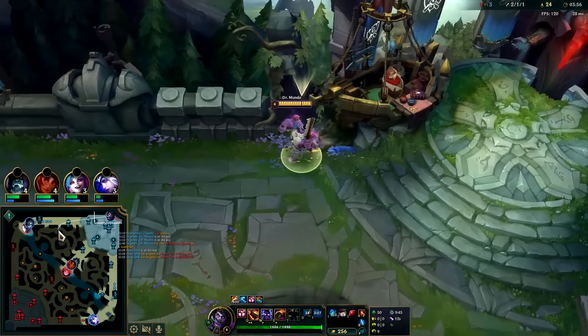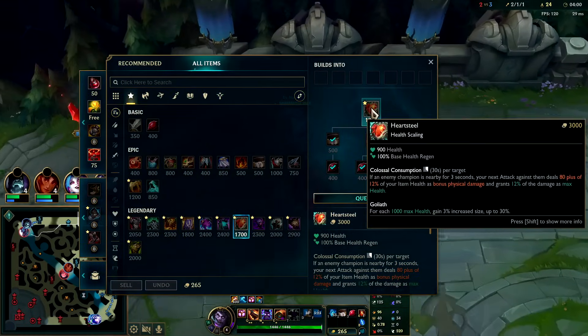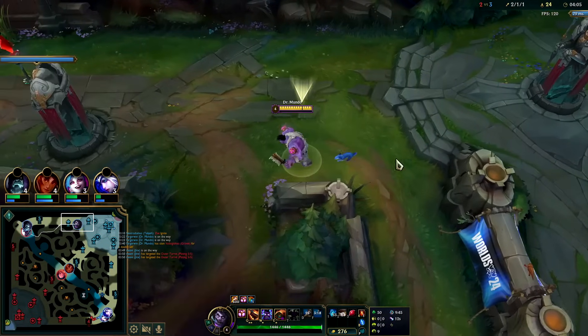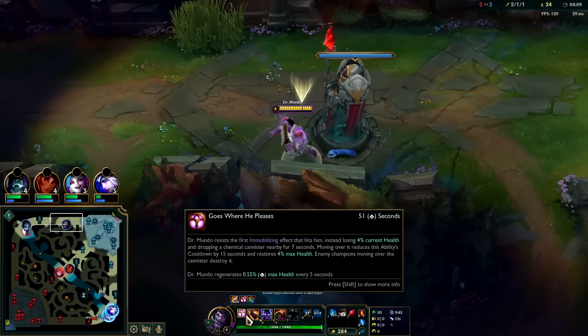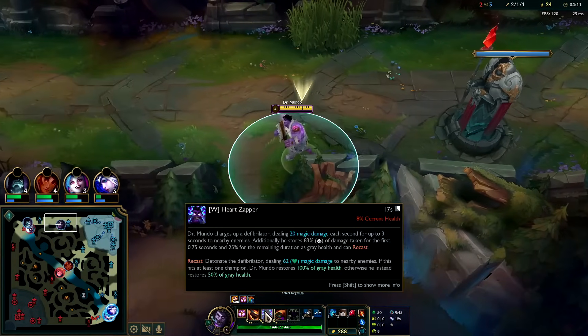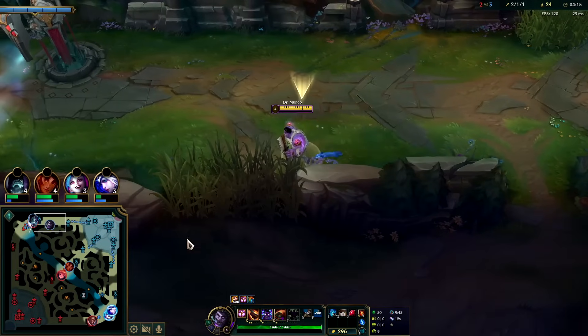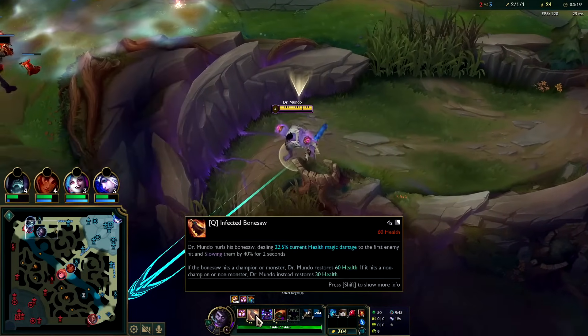For first item rush, it's pretty much always Heartsteel to get the scaling going. I'm not going to buy a Control Ward because we want to hit our first item power spike as soon as possible. Heartsteel does more damage the more health you have, and the more damage it does, the more health it gives you — it's a growing feedback loop. And of course the more health Mundo has, the more healing he gets from passive, W, his R, and his E does more damage as well.